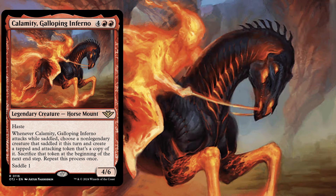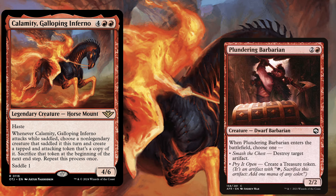Due to Calamity costing 6 mana and all of our other creatures also costing a bunch of mana, we need to ramp quite heavily, but due to being in mono red we will do that a little bit differently. For example with Plundering Barbarian, a 3 mana 2/2, and when it enters the battlefield choose one: destroy target artifact or create a treasure token. In most cases we want to go for the treasure token, but even in the late game we can saddle Calamity with this creature to get rid of a few nasty artifacts.